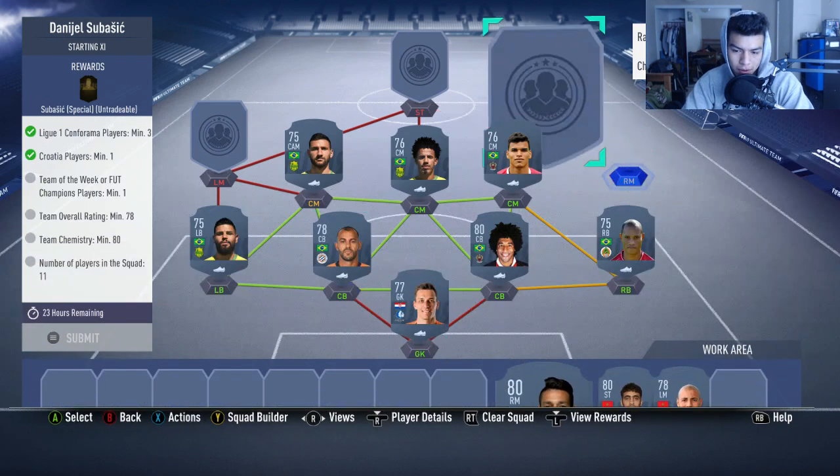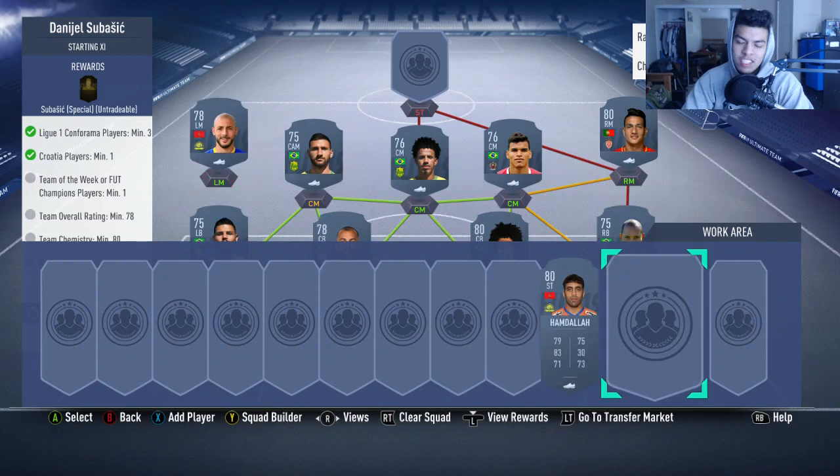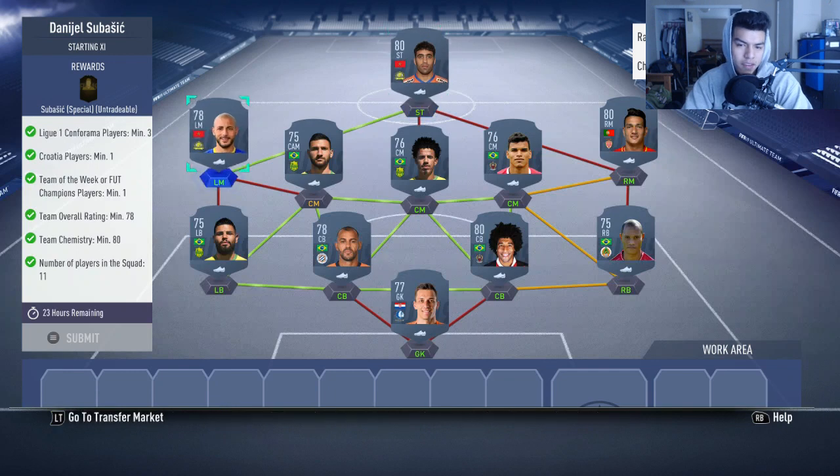Danilo is gonna go at right center mid - a full Brazilian, basically a Ligue 1 team. Ronnie Lopez will go in right midfield, left midfield is gonna be Amrabat, and Hamdala is gonna be our striker, who gets a perfect link to Amrabat, getting us everything we need in the chem and the low price.